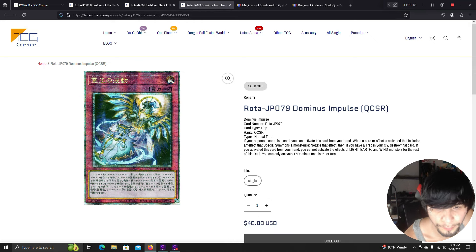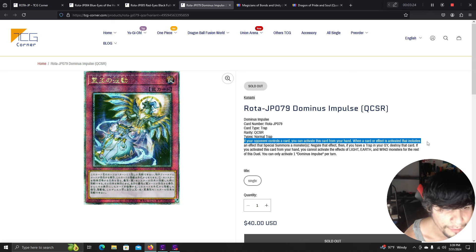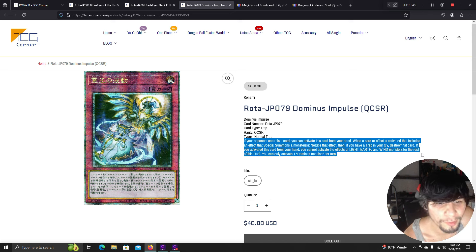Dominus Impulse: if your opponent controls a card, you can activate this card from your hand. When a card or effect is activated that includes an effect that special summons a monster, negate the effect, then if you have a trap in your graveyard, destroy that card. If you activate this card from your hand, you cannot activate effects of Light, Earth, and Wind monsters for the rest of this duel. Only one Dominus Impulse per turn. Dark decks are finally going to start using this.